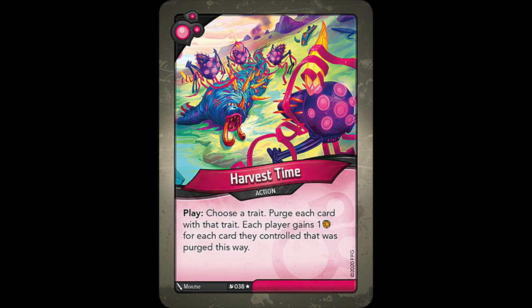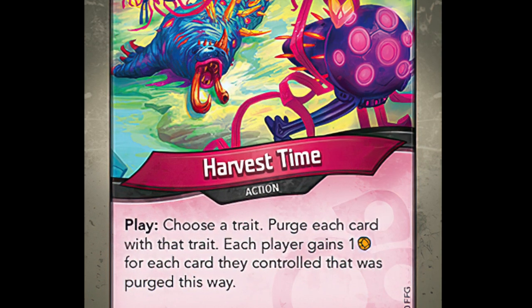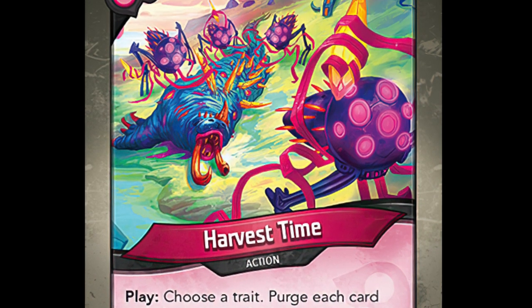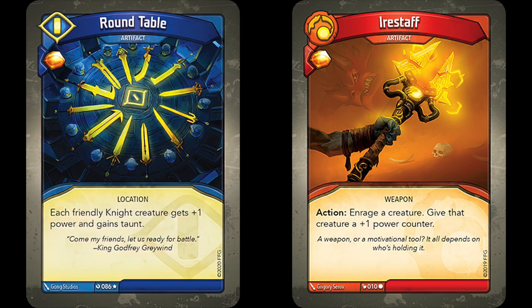The last Dis card for Worlds Collide is the incredible Harvest Time. It reads: Play. Choose a trait. Purge each card with that trait. Each player gains one ember for each card they controlled that was purged this way. Under ideal circumstances, you could purge your entire battle line for a massive ember burst, or take care of problematic creatures your opponent controls. Something to remember about Harvest Time is that artifacts have traits too, meaning you can purge artifacts using this card as well, increasing its versatility even more. It's also one of the only cards that can one-shot the Kiraken.